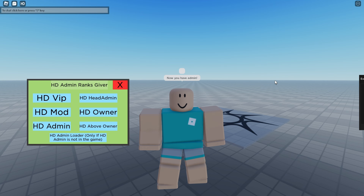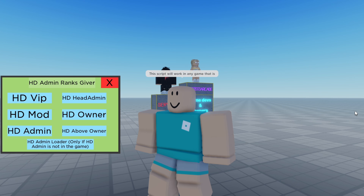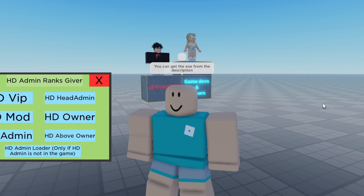If HD Admin is not present in the game, click the insert button. Otherwise, rank yourself by clicking one of the other buttons. Now you have admin. This script will work in any game that is backdoored with a server side. This script does not work in any client executors. You can get the executor I'm using down below in the description.